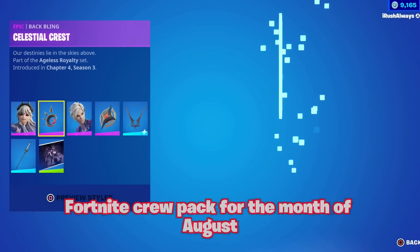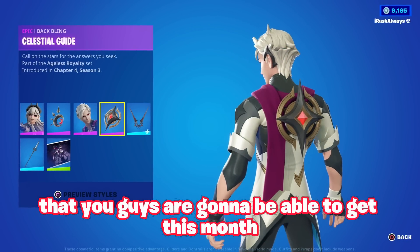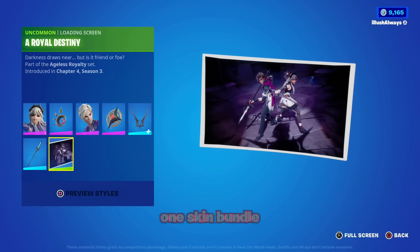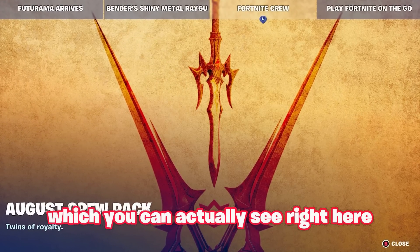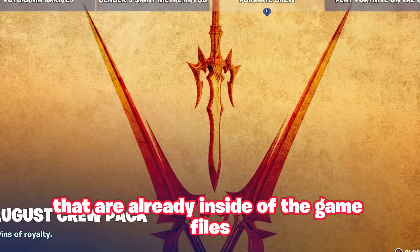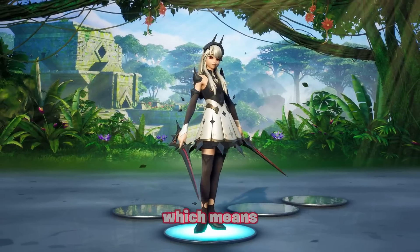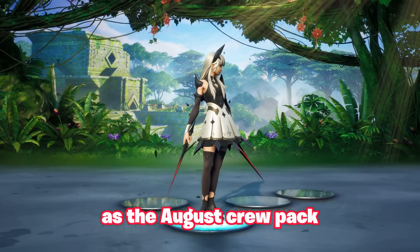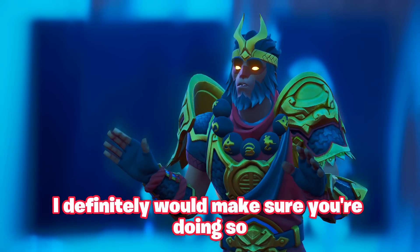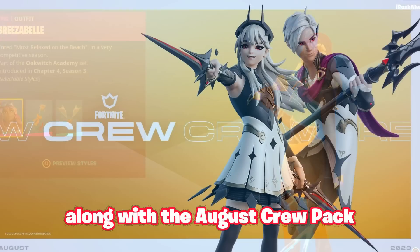We've just gotten new information about the Fortnite Crew Pack for the month of August. It looks like there are actually going to be two skins you can get this month, which is pretty cool considering normally we only get one. The teaser for the August Crew Pack shows two different sets of harvesting tools that are part of two different skins already in the game files — it's going to be the Prince Orange skin and the Princess Lexus skin.